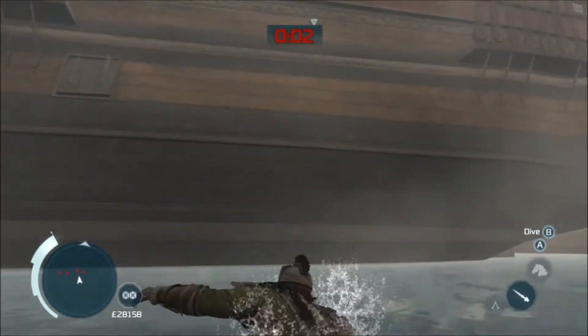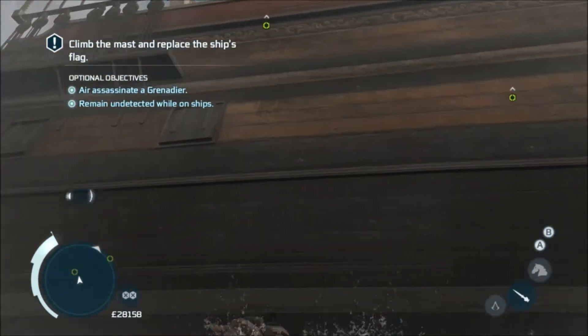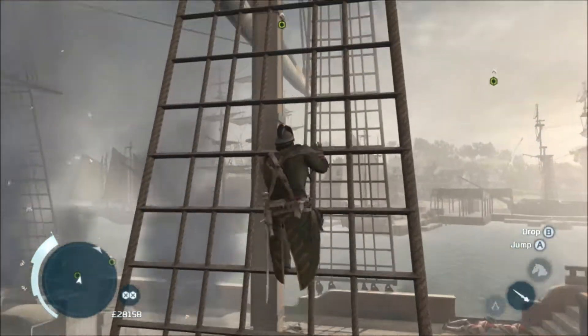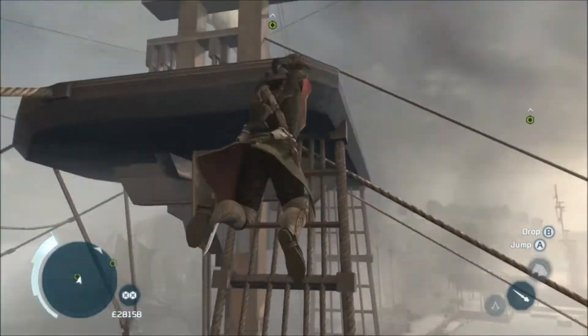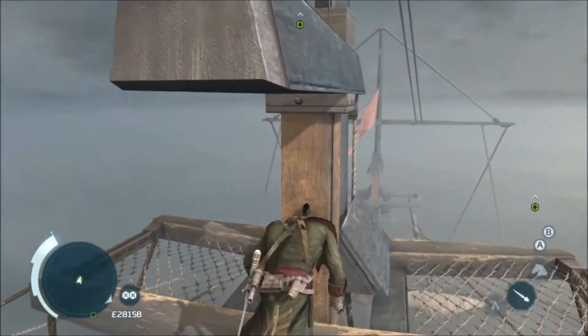Once that boat's blown up, be careful — it didn't kill everyone on the boat for me. There were still two guys on there and I only noticed when I jumped off after climbing the mast. The easiest way to climb the mast is from the outside of the boat and just up the rigging, because masts absolutely suck and even when I got up there I still had quite a lot of trouble — free climbing masts is a mess.